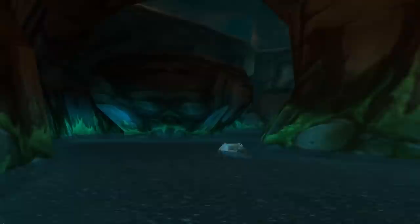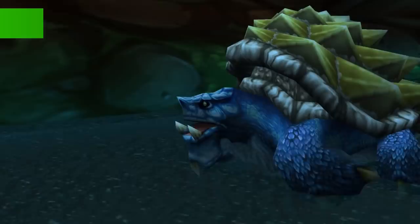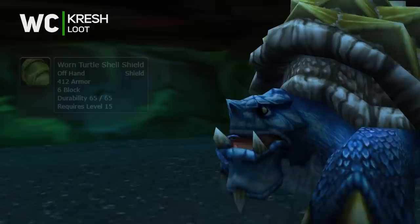Drop down and backtrack your way to the main room. Chances are you'll run into Kresh — he's not really a boss, just a defenseless turtle you can kill for a shield. There's a 90% chance you'll get a crappy white one and a 10% chance you'll get a rare one.